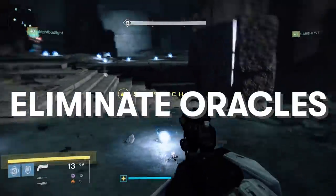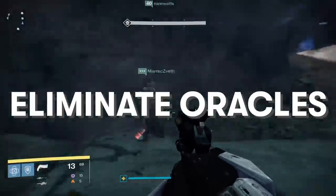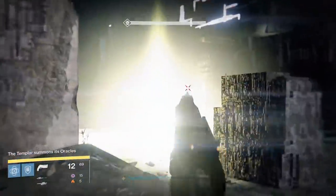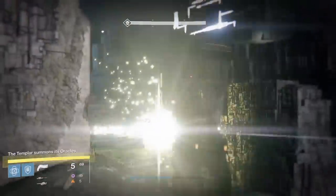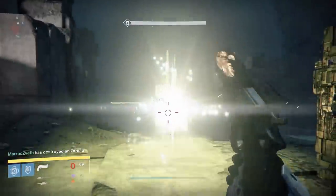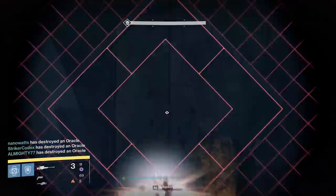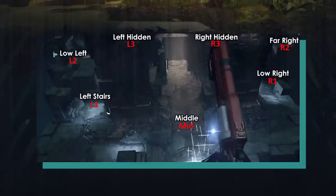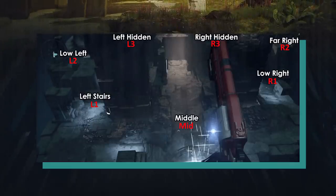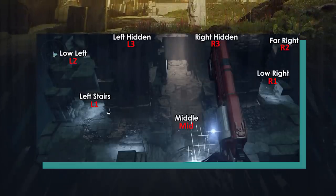If you're a big fan of doing the same thing over and over again for a really long time, boy, are you going to love the Oracle phase. You're still in the same room, but while you're standing around defending yourself from the Vex, Oracles — aka these glowing orbs of light — are going to pop up around the room. Every time an Oracle appears, you'll know right away because they glow, but they also have a chime that you can hear when they pop in. There are seven potential Oracle locations that we know from D1. Here's the map from Reddit user three-nippled-man of each Oracle location. Three can appear on the left, three can appear on the right, and one can appear at the dead center of the map.